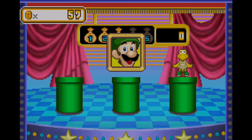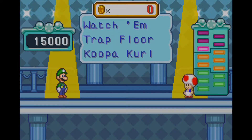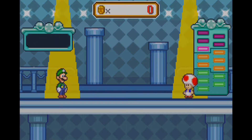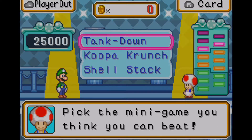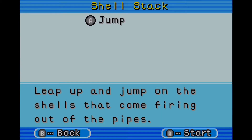We're almost nearly towards the end of minigame attack. We've only got about four more stages left. Moving on to stage 12 — 25,000 coins. Let's go and do Shell Stack, not Koopa Crunch or Tankdown or anything like that. Shell Stack it is — let's get to it.